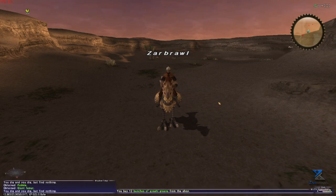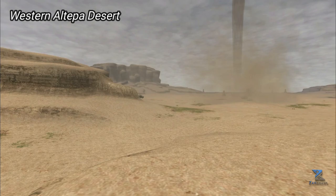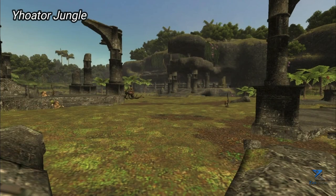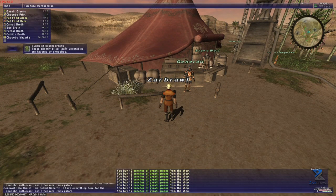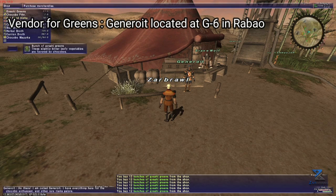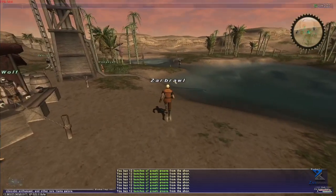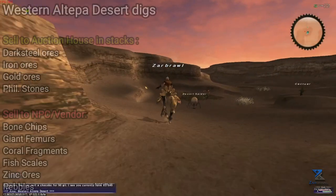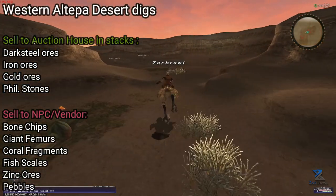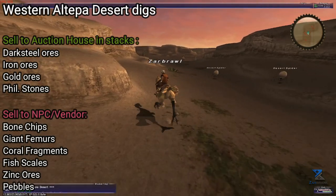Now let's get into the juicy stuff — where should you be digging to get those fat gil stacks? There are essentially three main areas: Western Altepa Desert, Eastern Altepa Desert, and Yhoator Jungle. These zones give the best drops for your time, and combining digging with crafting can maximize your profits. You can buy greens very cheaply in Rabao by talking to the General at G6. Digging in Western Altepa Desert will yield iron, gold, and dark steel ores, and the occasional Philosopher's Stone. These should all be sold in stacks to the auction house. You can also convert the ores if you have smithing or goldsmithing leveled for maximum profits.